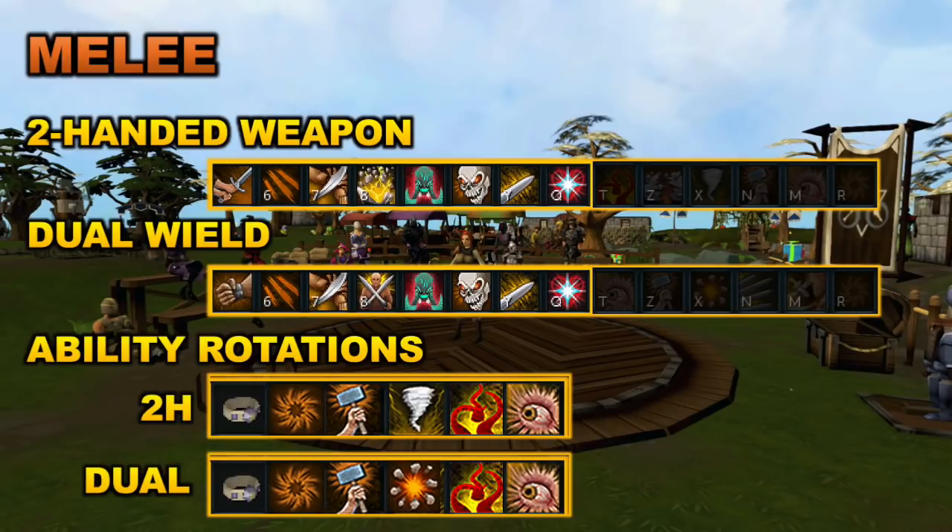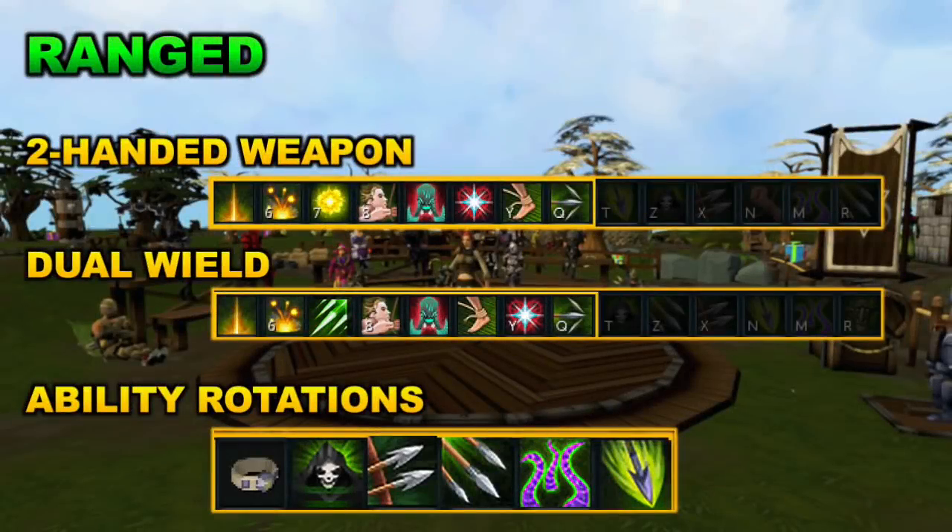Slaughter is also in the ability rotation and is extremely useful if your target is moving, since it deals extra damage — so prioritize it in those situations. Looking at the ranged ability bars, we have the two-handed and dual-wield bars, which are fairly similar. I just swapped out a few abilities, mainly Dazing Shot and Needlestrike — that is the main difference.